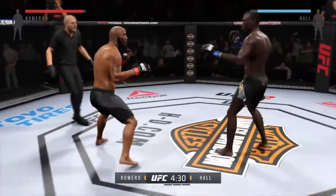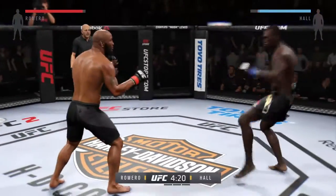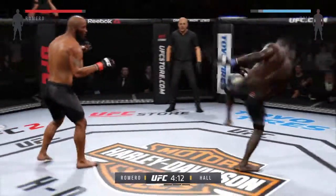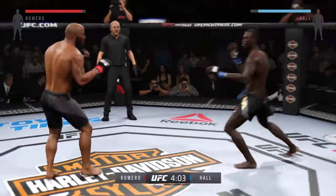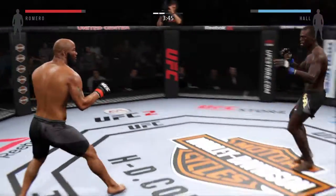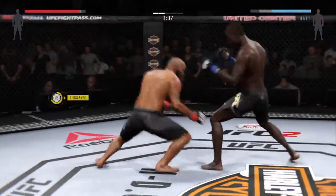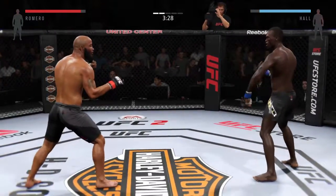Round two is underway and he eats a kick. He connects with the straight. Very nice leg kick by Romero — he's keeping very busy. Look at the numbers, total strikes landed. Romero with a solid kick. This fight very well may be stopped in between rounds just because of the blood loss. Yeah, because that is extraordinary. Good back and forth battle.